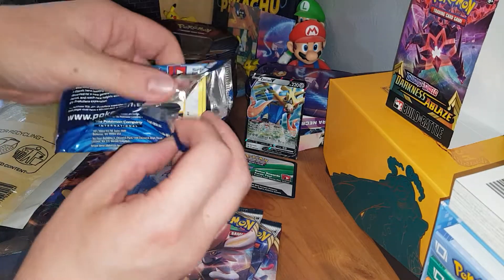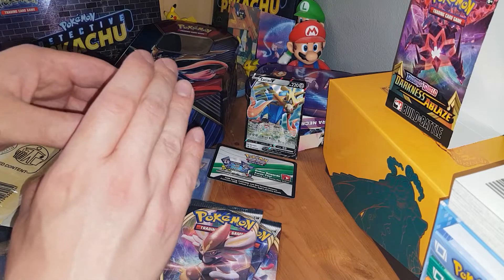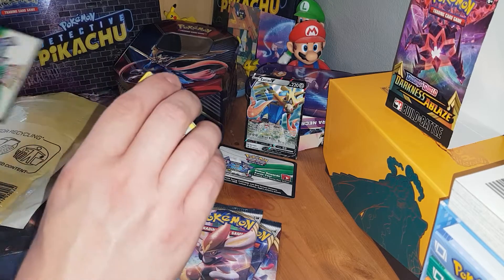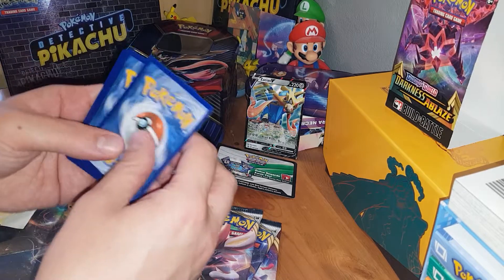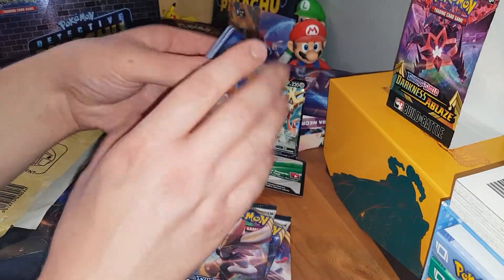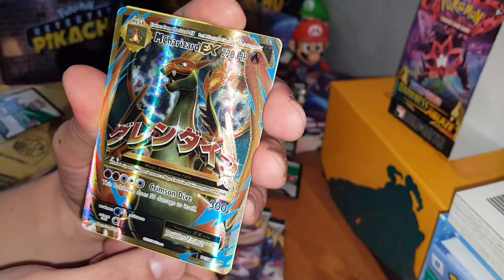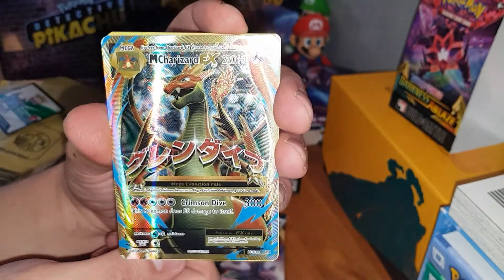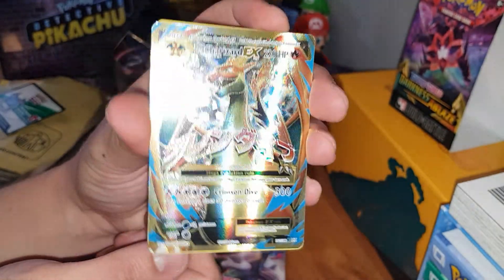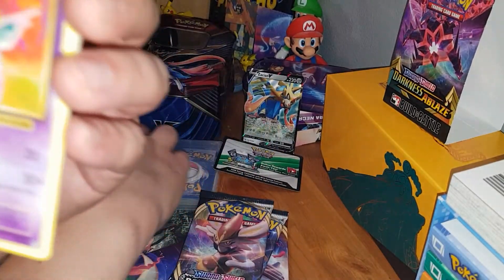I've never found a good way of doing this without ruining either the first card or the code. Let's put it to one side. One, two, three — I think it's still four for Evolutions. It wasn't... oh my God, what a pull! Look at that — we've got a Mega Charizard EX. Very, very nice. That's got to be one of the best pulls you can get, I thought.